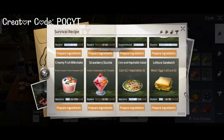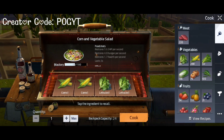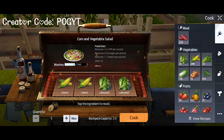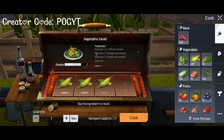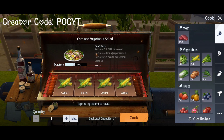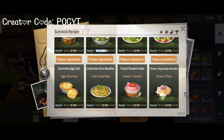The best food to increase HP is the Corn and Vegetable Salad. It will increase your max HP by 64. These are the ingredients you need to prepare it. You can also use four corns, which will give you the same Corn and Vegetable Salad.